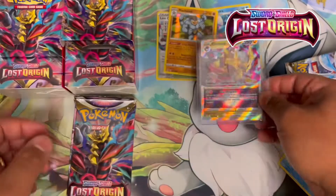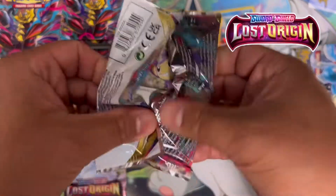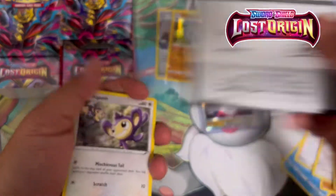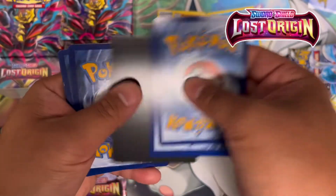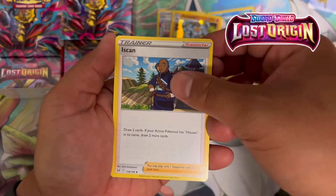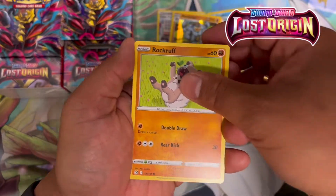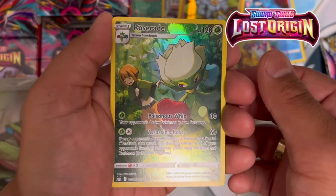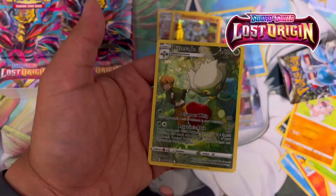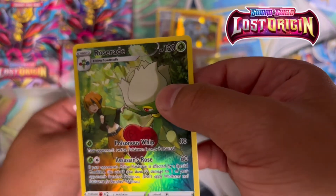Beautiful card! Right side gave us a Giratina V-Star — we'll call that a win, it wasn't such a loss. Code card, one, two, three, four — another V-Star! Lampent, Garchomp, Apalm, Spinarak, Litwick, Salazzle, Rockruff... Roserade Trainer Gallery and a Spirit Bomb! Wasn't expecting that, but we'll take it — that's Trainer Gallery, two out of thirty.